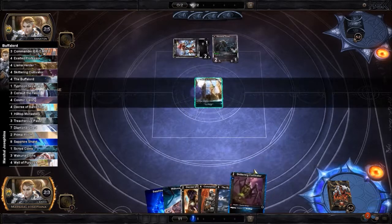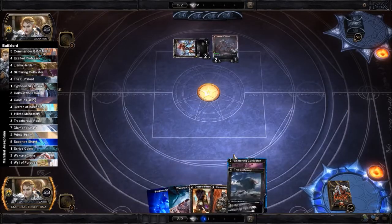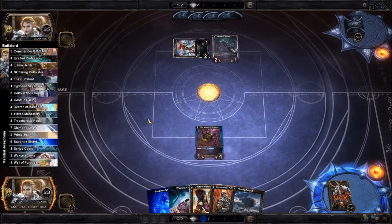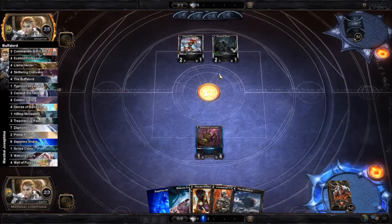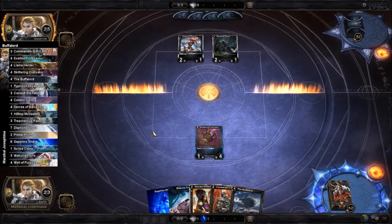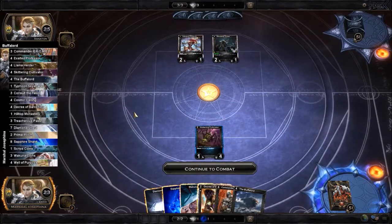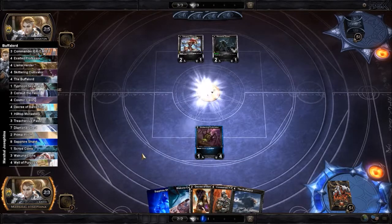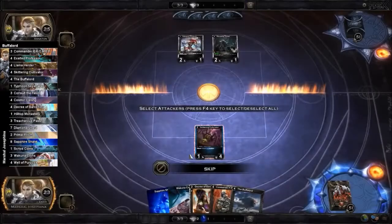I think we're going to just lead off with the Cultivator. Hopefully they don't have any response to that — this will be a pretty good roadblock. It currently looks like mono diamond, and with it having a War Party Guide, it does look like the mono diamond version. What I played against earlier was a ruby diamond version, and needless to say, Lasgar's Vengeance is still good.